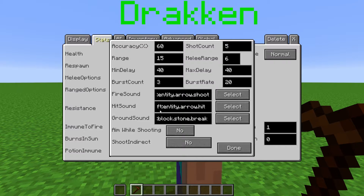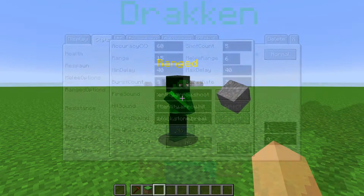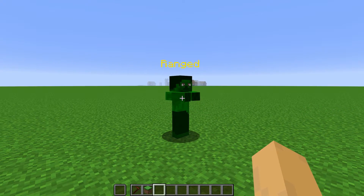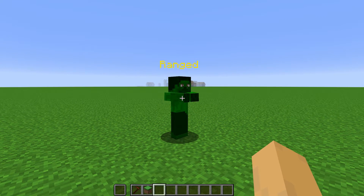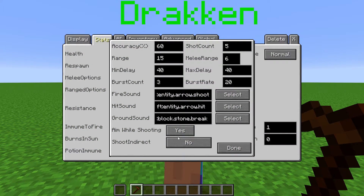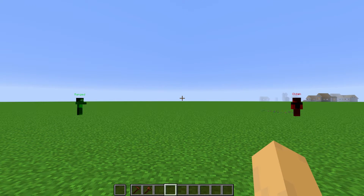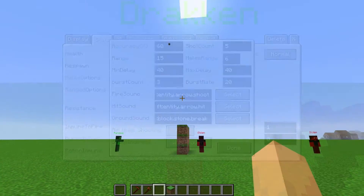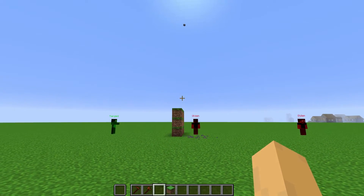When aim while shooting is off, the NPC will just swing their arms whenever they fire. When on, they will aim their arms as if they were holding a bow whenever they are attacking. Shoot indirect will make the NPC fire their projectile way up in the air in an attempt to hit their target. You can toggle if they do this when their target is distant — they consider distant to be around 20 blocks away — or when hidden, which is when their direct line of sight is broken.